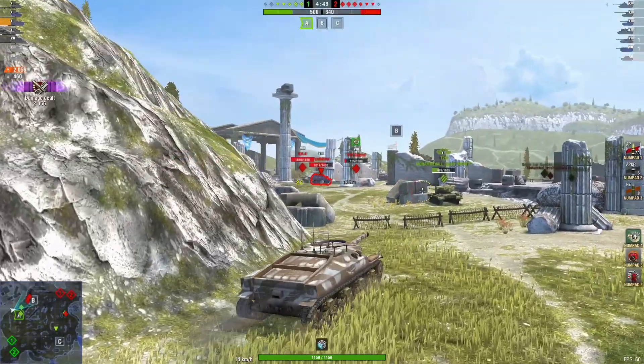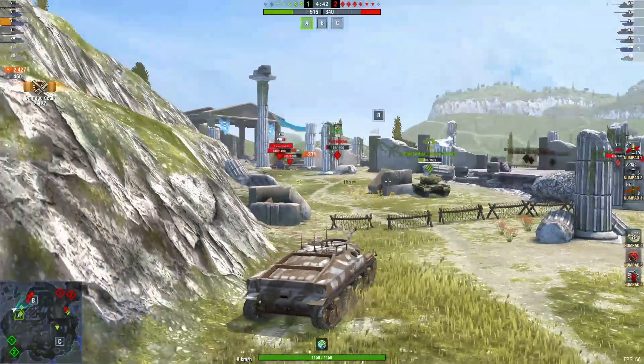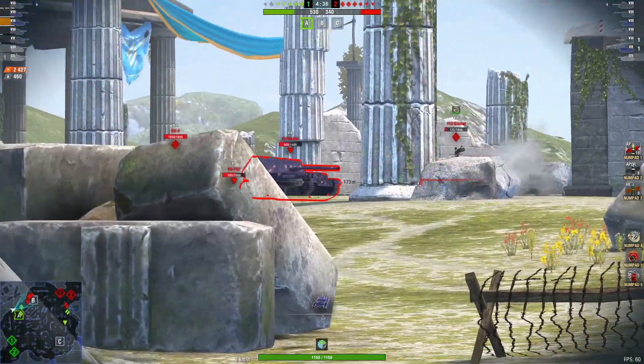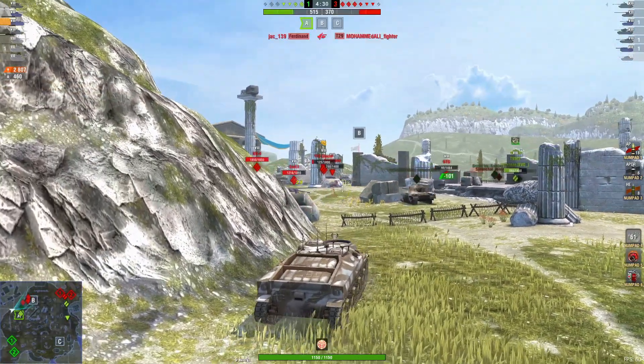So you hope your mediums and lights on your team do their job and stop those tanks coming around behind you. Up to 2,427 damage with 460 blocked — only 2,807 damage.